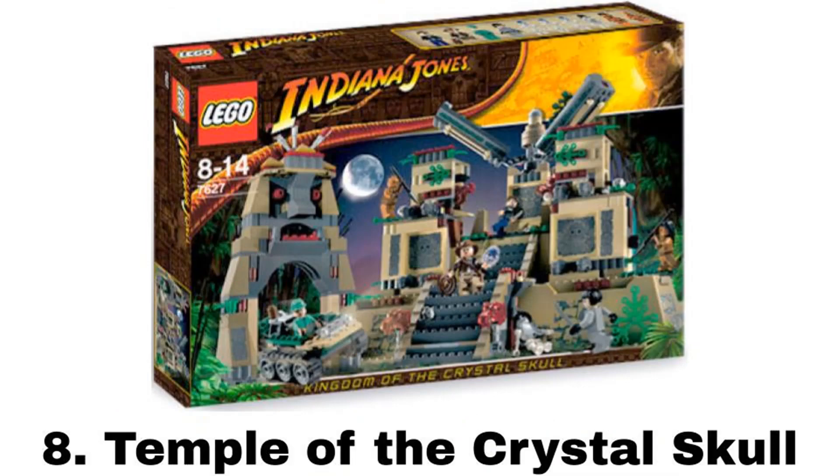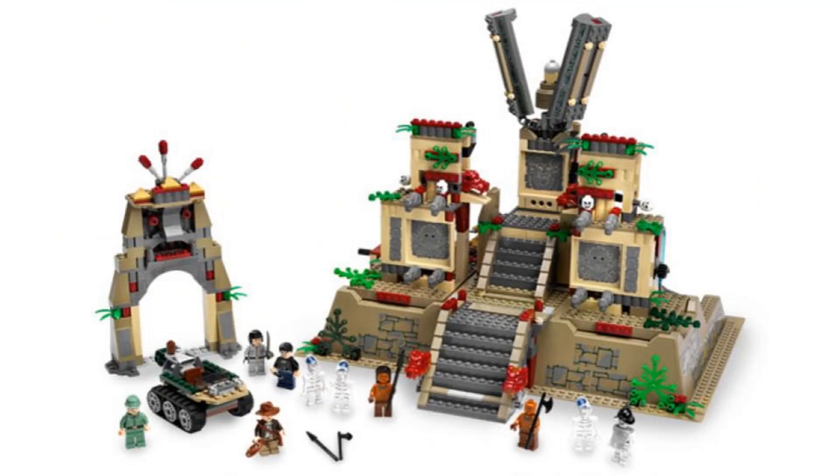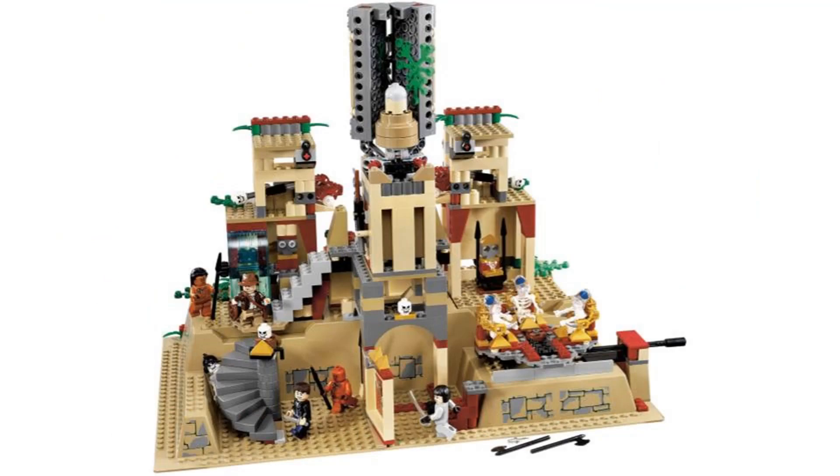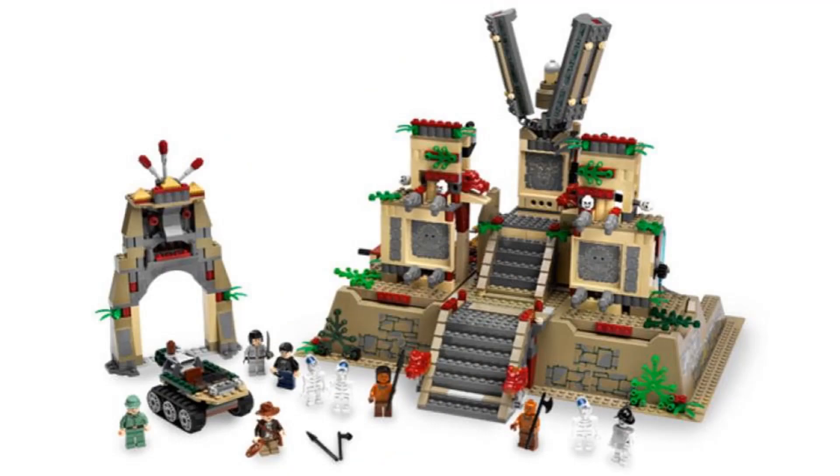Number 8 is The Temple of the Crystal Skull. It comes with ten minifigures: Indy, Mutt, Arena, a Russian guard, two Uga warriors, three Akator skeletons, and a regular skeleton. The main temple part is built up on a raised base plate to make it seem bigger, which is something we don't see anymore in modern sets. There's a feature in the front where all the steps can be pushed out, but I don't like how all the steps are loose. At the top, there is a tower that can open and close, and a feature to move two heads up and down, which doesn't really add anything. On the inside, there are some traps, an openable wall, and a seating room that can spin around. The different sections of the temple can also be easily removed. It also comes with the temple entrance and a vehicle that isn't one of the best in the theme. This is a cool set, but it has some features that don't seem to work well, or are kind of useless.